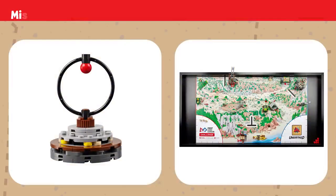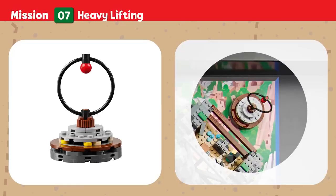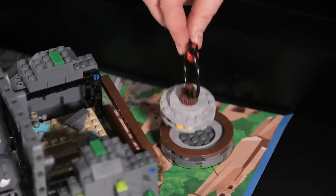Mission 7: Heavy Lifting. This millstone enabled people to process grain and gives insight into their daily lives. Due to its size, moving this artifact could prove to be a challenge. Points are scored if the millstone is not touching its base.